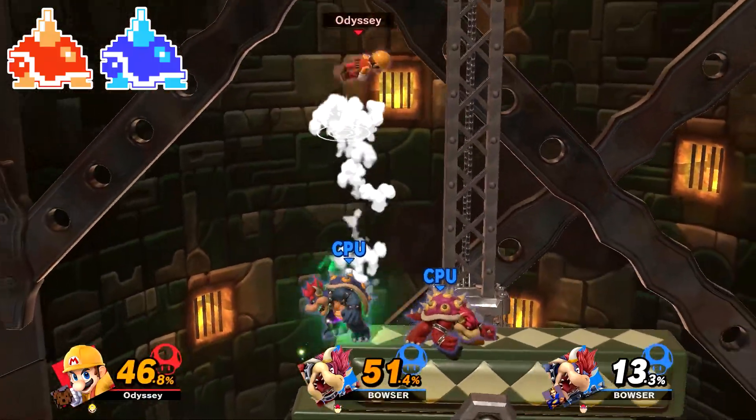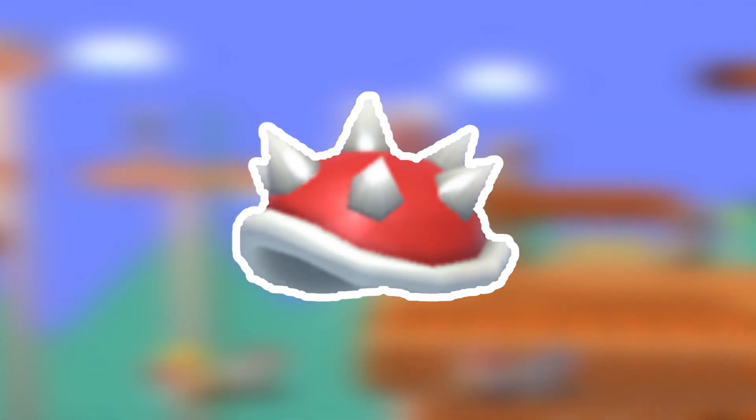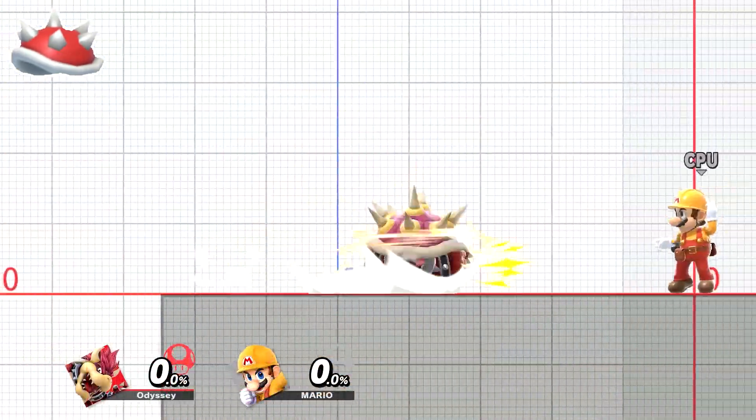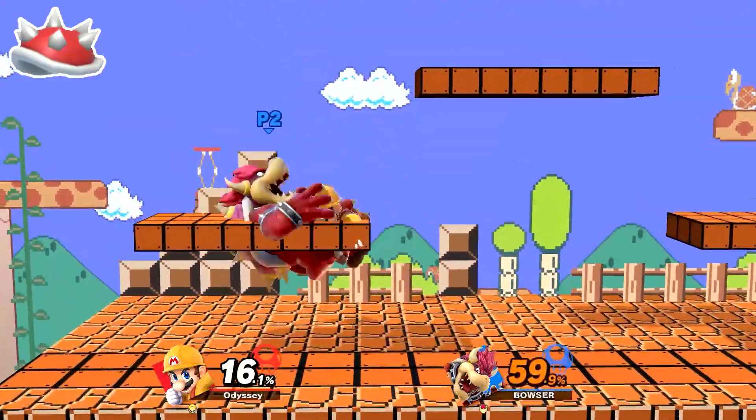The stage will be the tower variant of Mushroom Kingdom U, as these blocks remind me of something that the Spiketops would crawl along. This would be our first 2-star or advanced spirit. The Spiny already has a spirit in the form of the Lakitu and Spiny, however we still need to make one for the Spiny Shelmet. This will also be a small red Bowser, however this time he'll spam Up Special as that's his shell move. Much like the regular Shelmet, a Thwomp assist trophy will spawn in after a while.